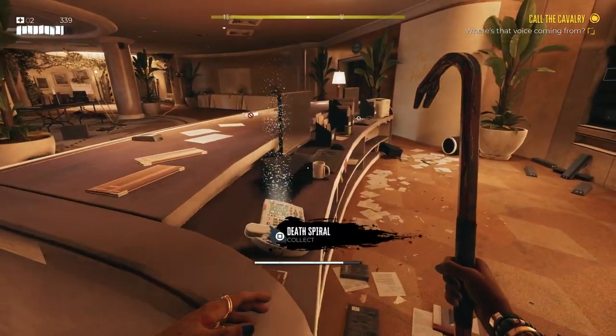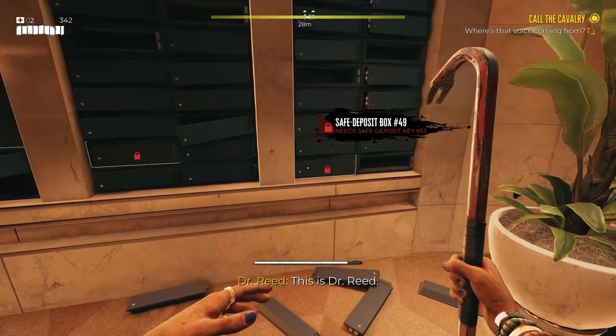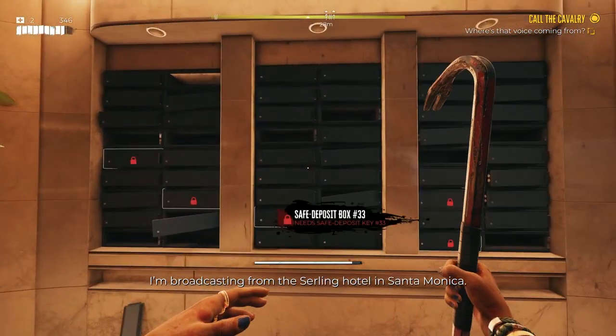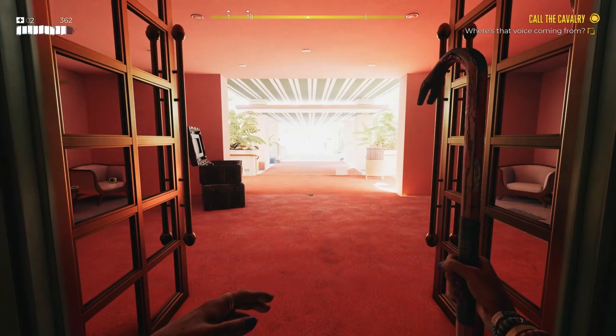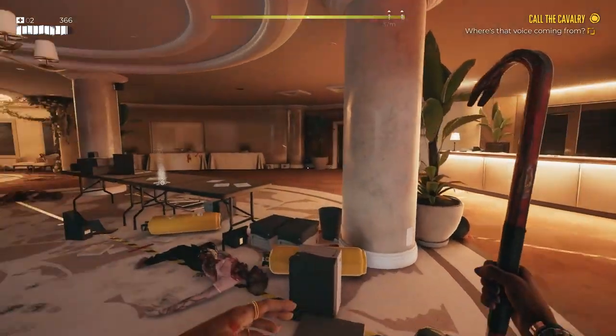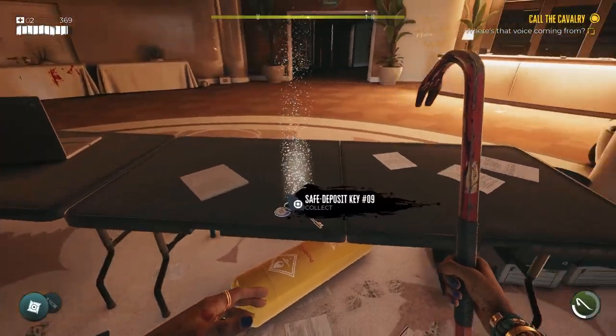First of all, the deposit box location itself is very close to the entrance. Once you go through the main door, look to your right, and you can see them all on the wall behind the reception desk. Furthermore, the first key for these is actually close by as well — it's right in front of you on a table to the right as you enter the hotel for the first time.